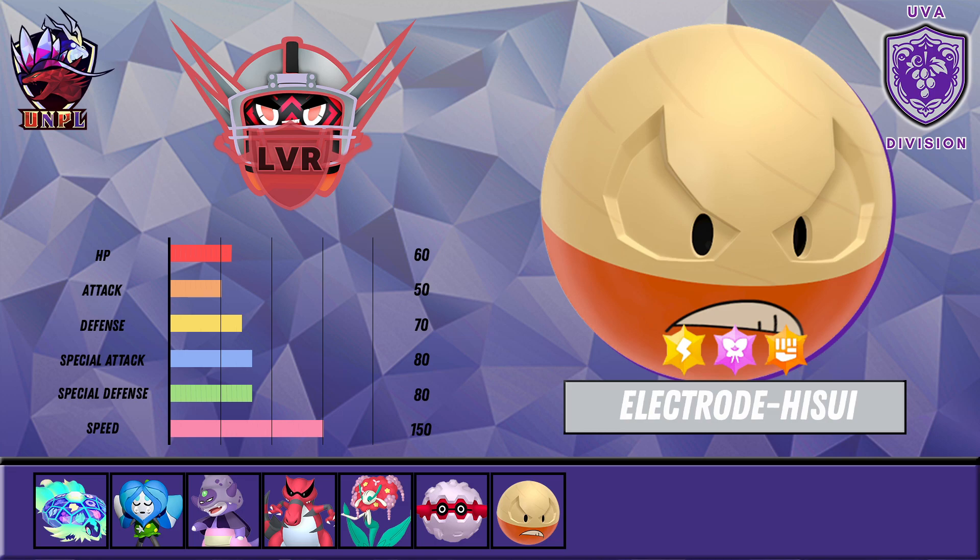Hisuian Electrode gets moves like Taunt, Leech Seed, Thunder, Thunderbolt, Volt Switch, and Chloroblast — basically a Grass-type Steel Beam. This thing hits super hard on the special side even with just base 80 Special Attack. If it had a higher Special Attack stat it would have been a much higher point value than seven, and I probably wouldn't have been able to afford it as a Terra Captain.